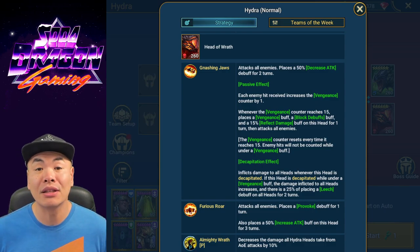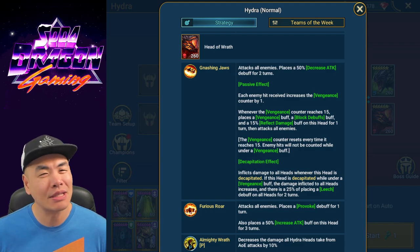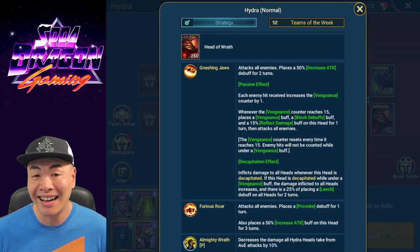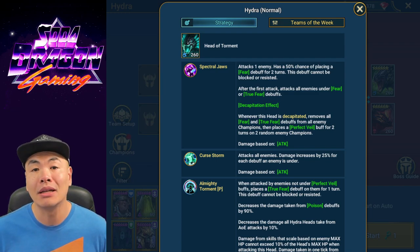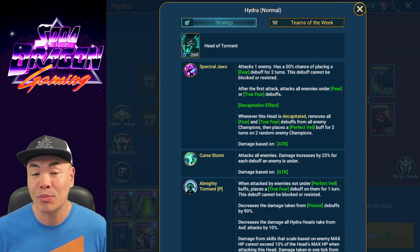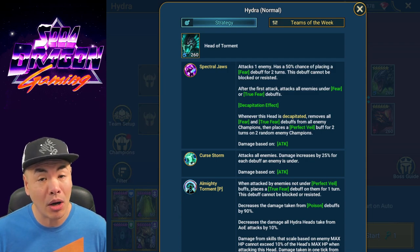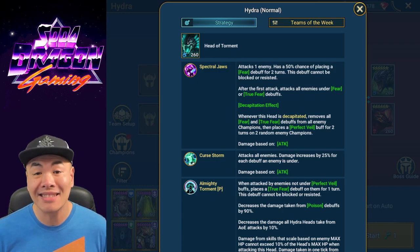What are we looking for in the Hydra fight? Number one: we never want the Head of Wrath to spawn. It's not up to us — it's RNG — but if it spawns, regroup and exit. The best run is if Head of Wrath never spawns. Number two: we want the Head of Torment to respawn regularly. You start with it, but eventually you'll decapitate it. We want it to respawn so we can attack it, get the fear applied, Shemail removes it, and turn meter boosts Ninja for huge damage. As long as Head of Wrath doesn't spawn, you can deal with whoever spawns, but Head of Torment respawning regularly is ideal.